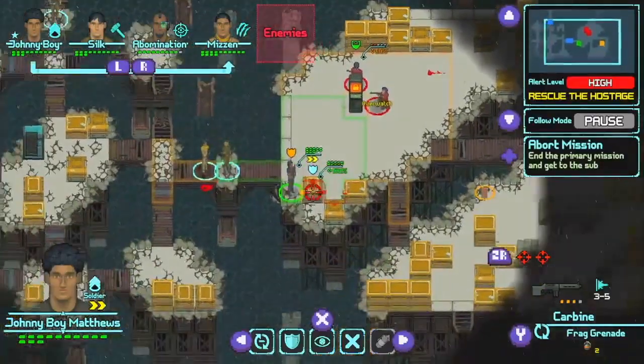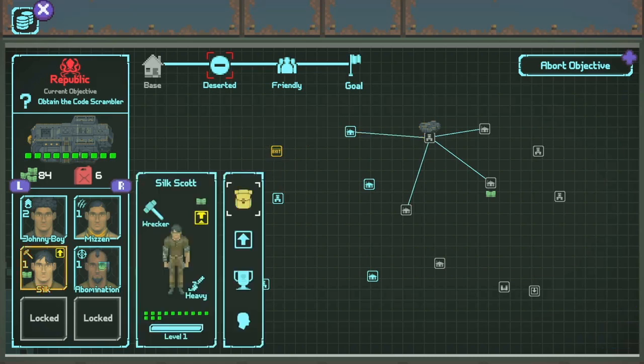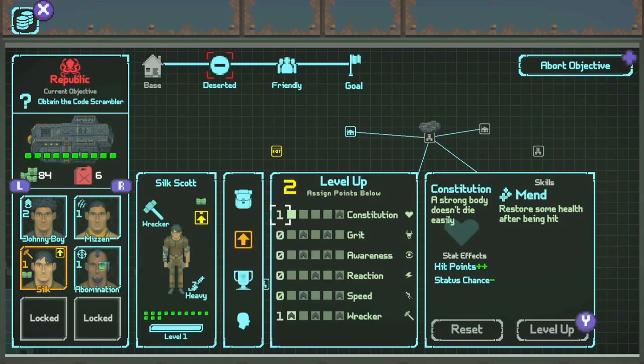In the end, I enjoy the foundation that Depth of Extinction laid, but there's little here to pull me away from Mario & Rabbids. Here's hoping we get a fleshed-out sequel that reaches for the potential this game had.